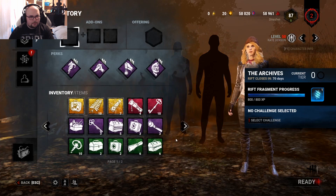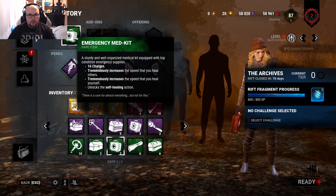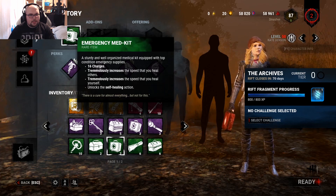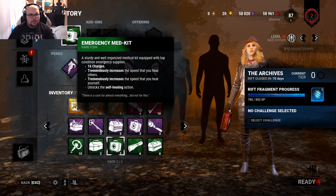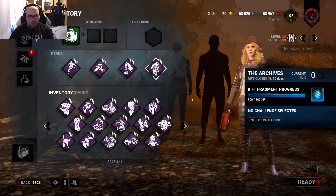Emergency medkit - look at this. The emergency medkit has 16 charges now. It tremendously increases the speed that you heal others, and it also tremendously increases the speed that you heal yourself. Oh my god - Pharmacy is hidden OP now.